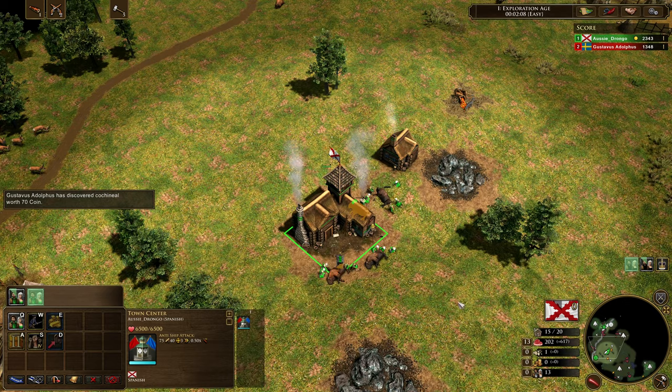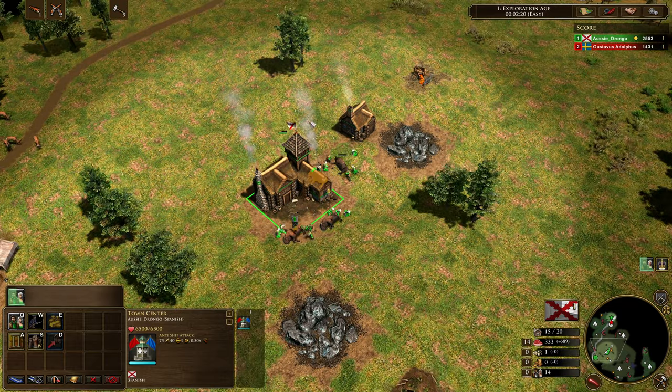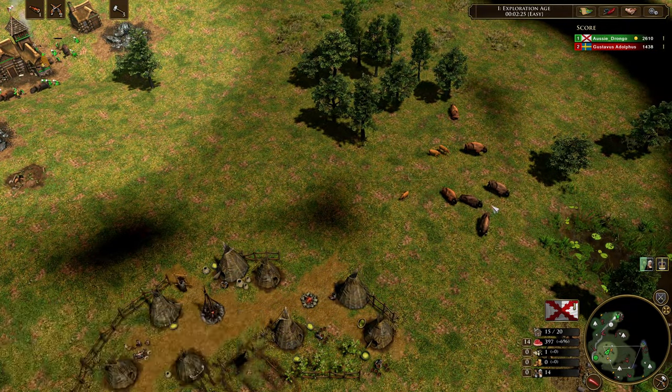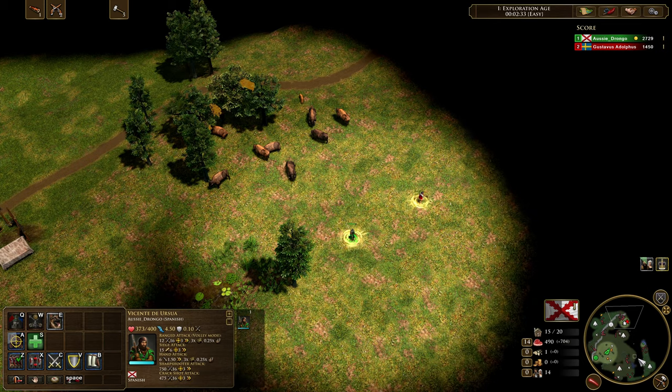Continuing to scout around the map. The idea is that we want to get up to that 900 food as quickly as possible. So we're not going to be doing any form of gathering or any form of herding in the first age. We're just going to be using this starting hunt to make sure that we are gathering all of those resources for our age up. Because if we're walking out and start herding in this hunt or that hunt, those are resources that we should be aging up with and we might be missing out the entire time.